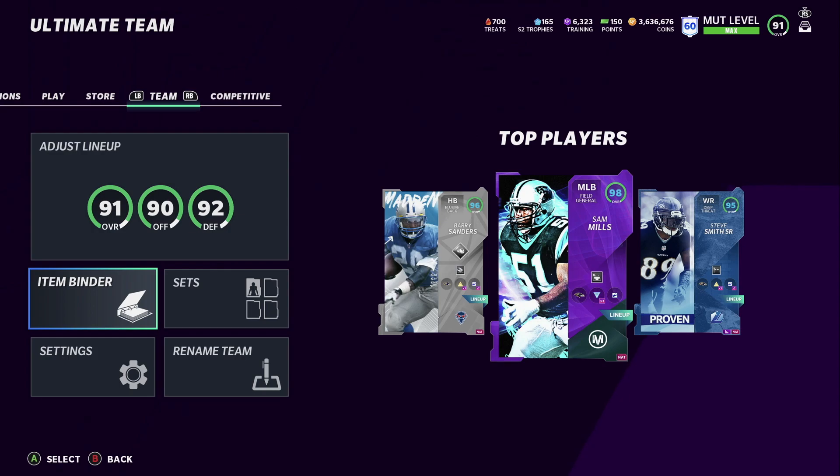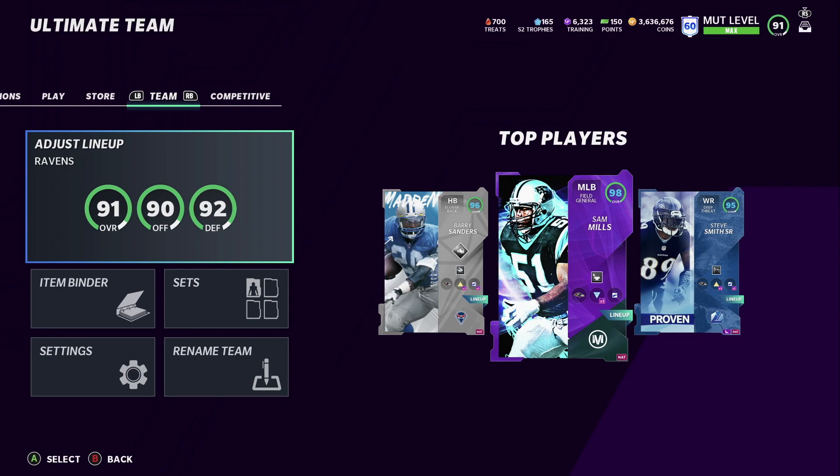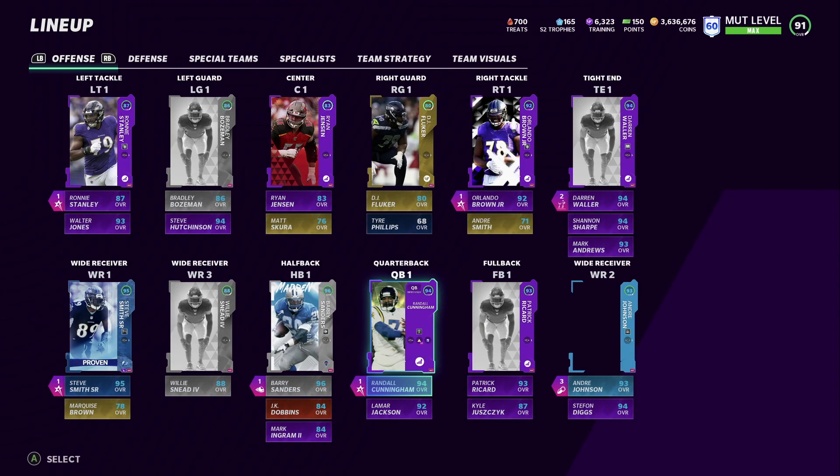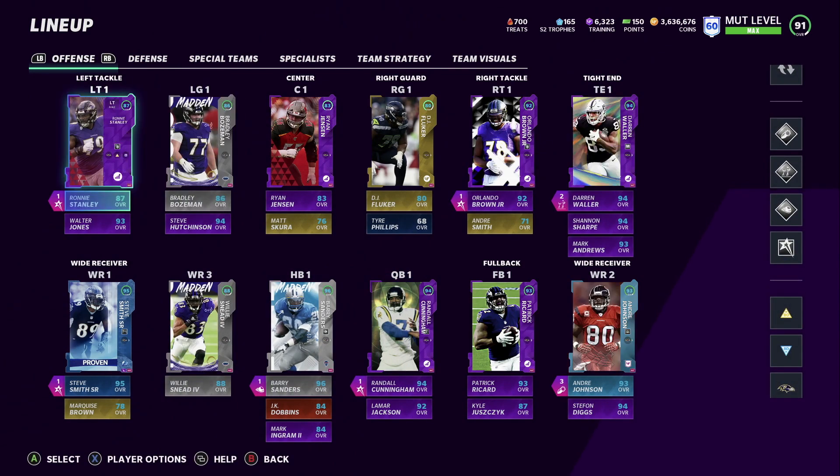We got quite a few updates to the Ravens team. The team is looking really nice coming together. We have a 91 overall, 90 offense, 92 defense for the Ravens squad.